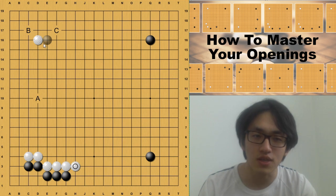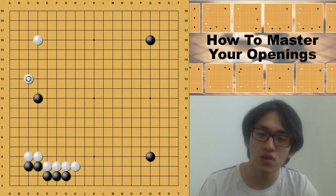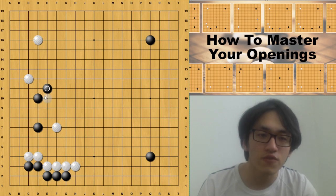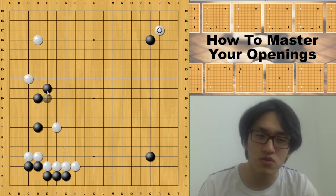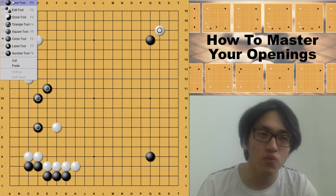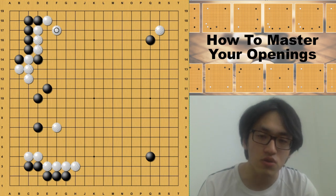Let's see the split move first. When this version first came out, AI played this split move first, but later we know the split move is not that good. When white plays this pincer, black needs to do this two-space high extension and white goes to the top right corner. Even though black settles and splits white's influence in half, white gets to invade the top right corner. The three black stones here remain unsettled, so when white later invades the top left corner, it easily hurts those three stones.